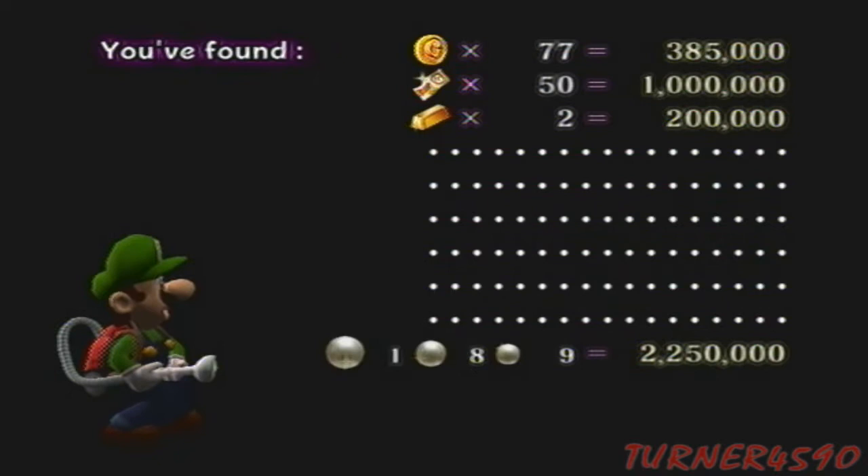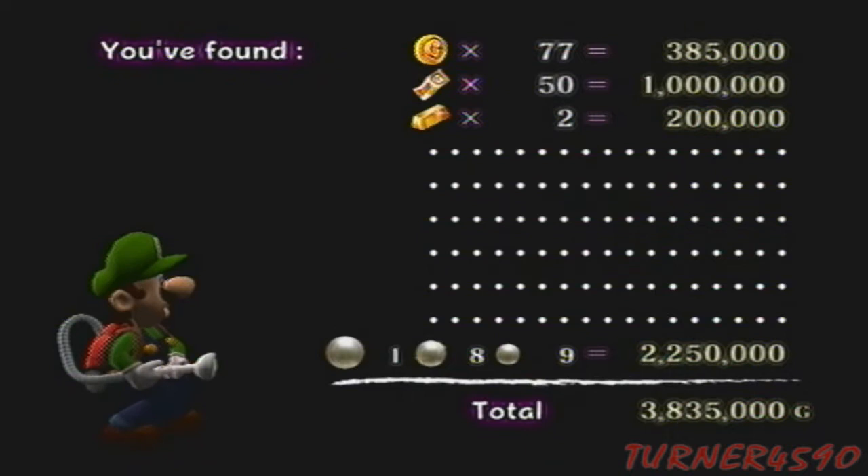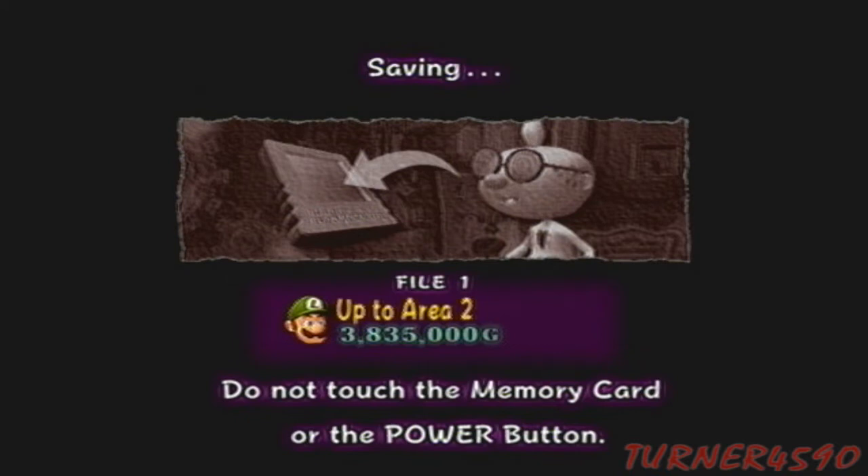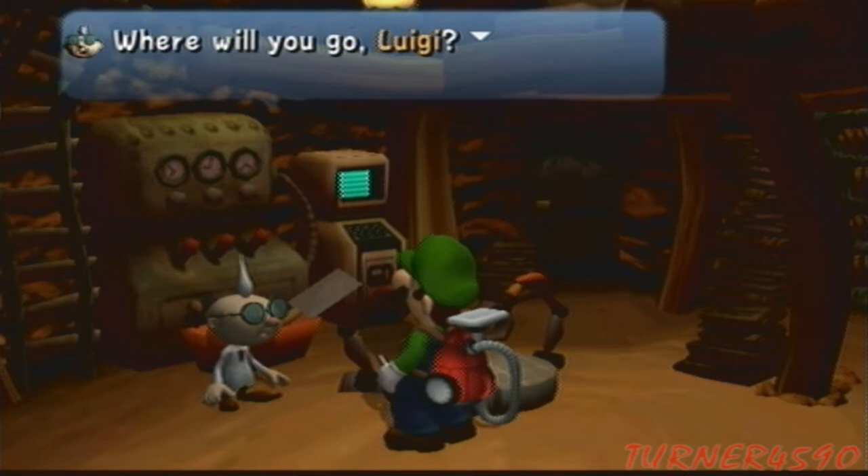There's a lot of cool design that went into the mini-bosses and bosses that is sorely missed in the sequel unfortunately. Lots of gold — that's a ton of gold. I believe Luigi's Mansion 1 or 2 are the only games in the Mario series that actually have dollar bills.